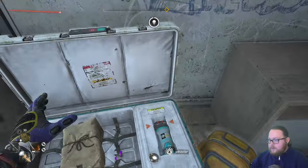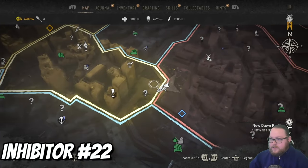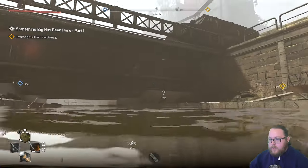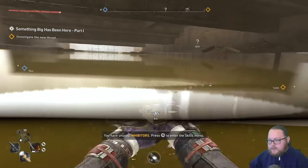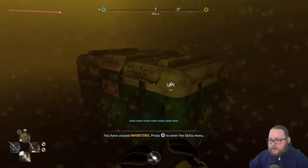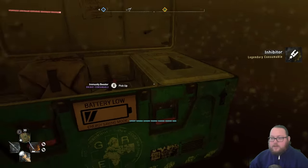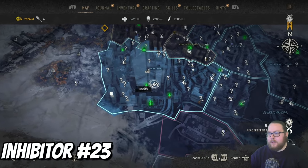The next inhibitor is actually right here, basically directly east from the last one we just grabbed. Go into this little river area — you'll see this bridge, and inside here you can see it's underwater. Let's go grab this real quick and open it up. Just a single inhibitor for this one too.